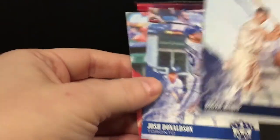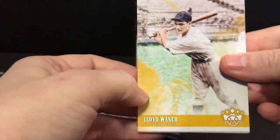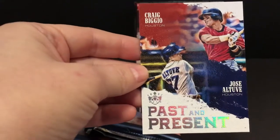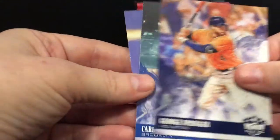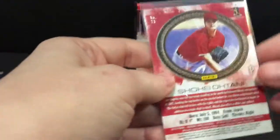Roger Maris, Josh Donaldson, and Robles. Rookie card Trout, Lefty Gomez. Next insert is Past and Present — Biggio and Altuve.